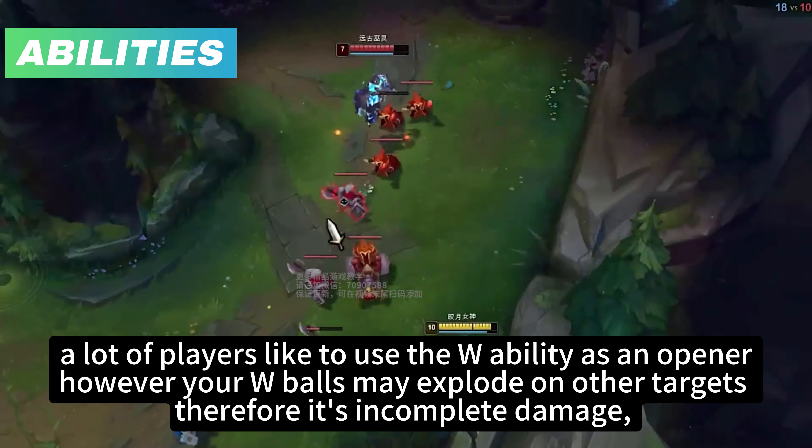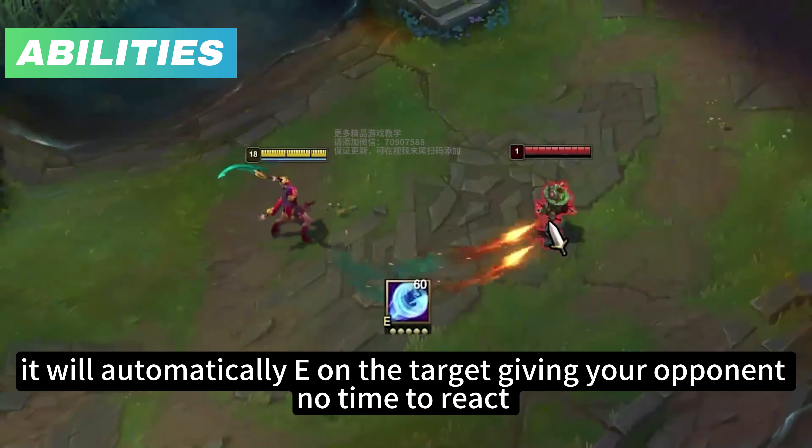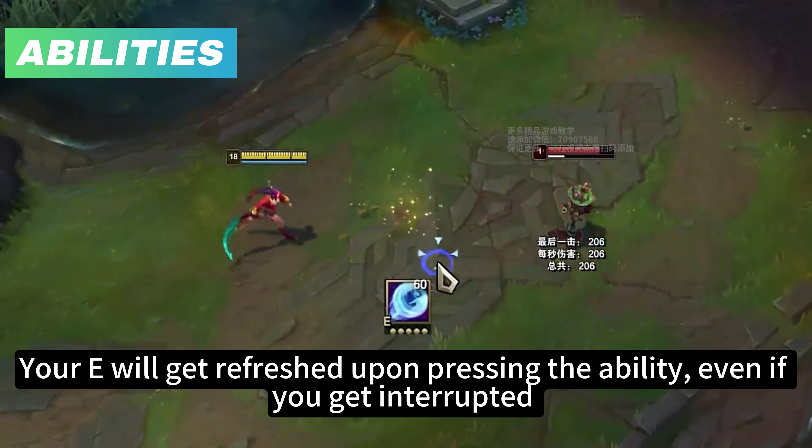Q only provides vision of the enemy hit — if there are other people near them, you can't see them. You can Flash with Q. You can also Flash-Q to the side to extend your Q arc. The Flash makes it so that your Q range extends — hence why you need to Flash towards the extension of the arc, and that's how you can pull off a longer R+Q.